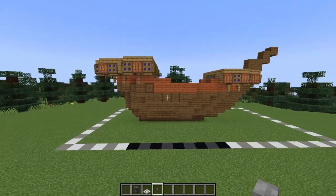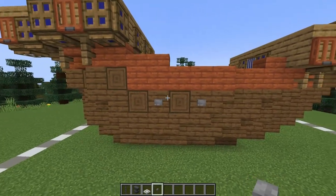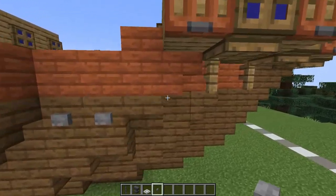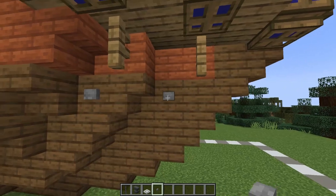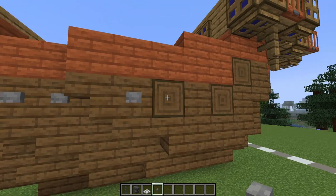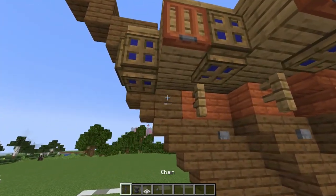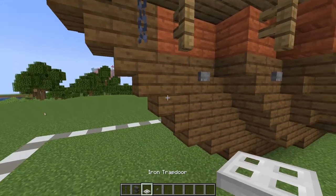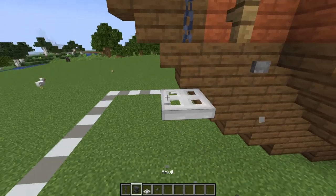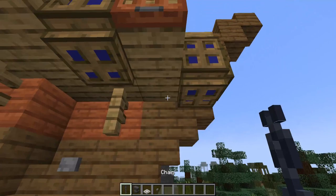We have some additional details to add to the side of the ship, starting with some buttons either side of this stripped spruce log here. Then we'll create some anchors at the front of the ship — hang a chain down, then leaving a one-block gap, place an iron trapdoor and place an anvil on top of this. There's one on either side.